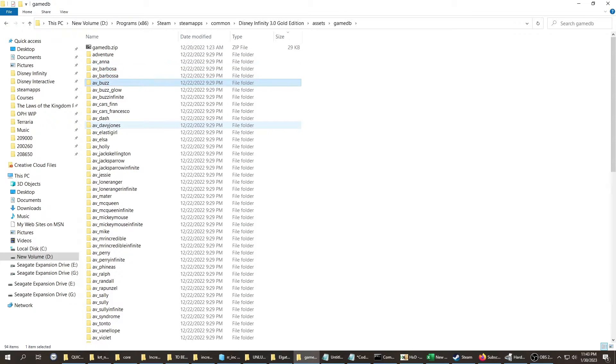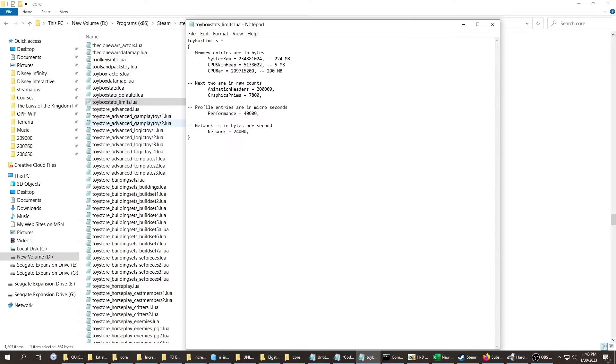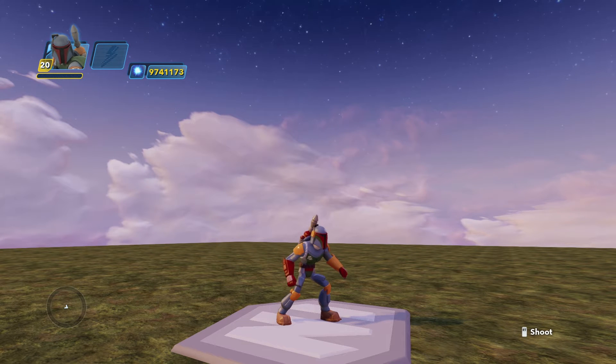In GameDB, go to the folder Core and find a file called toybox stats limits. It's a Lua file, and this one's already decrypted by default. It gives you stats and parameters of performance — microseconds, blah blah blah — but these settings tell the game the 'don't go past this' limits. To override it, I'm not going to delete the file; I'm just going to rename it with a .old extension so the game engine won't read it since it looks for a Lua file.